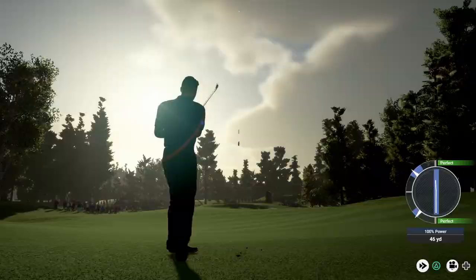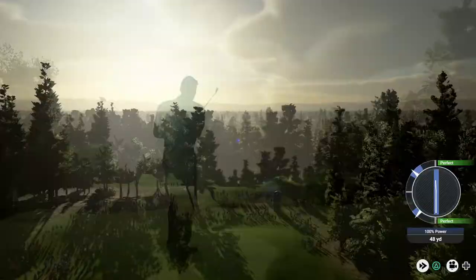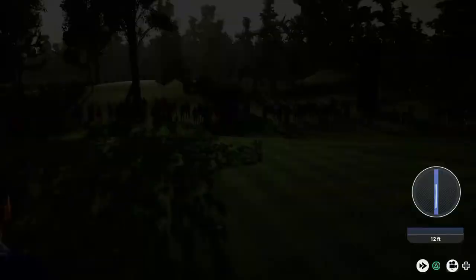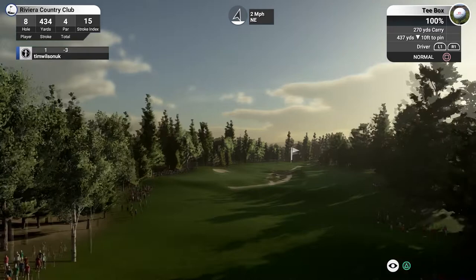Hole number seven, 409-yard par four, stroke index nine — right in the middle of the difficulty range. Good drive. 123 to the flag. We can come up underneath the hole — yeah, we are underneath the hole, so that's good. Once more we've got quite a bit of movement on this putt. Still three under par. Hole number eight, par four, 434 yards, relatively easy at stroke index 15.